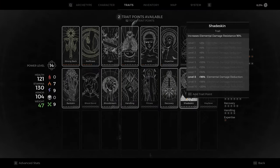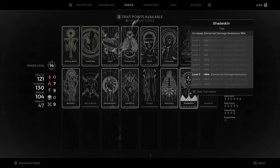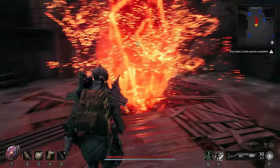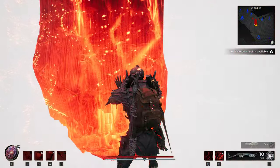Shade Skin is one of the traits in Remnant 2. I will briefly tell you how you can get it and what it gives to you. Basically, all it does is increase resistance to elemental status effect damage. And that's it.